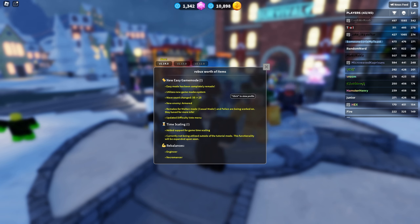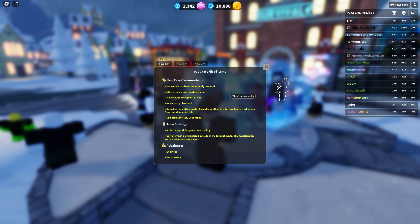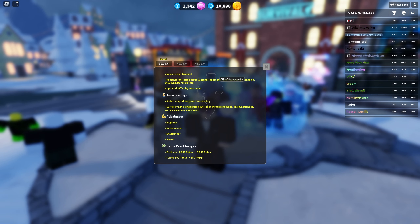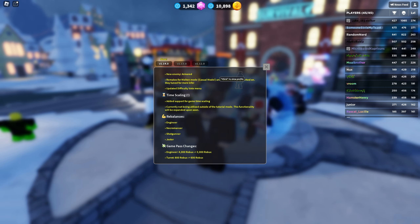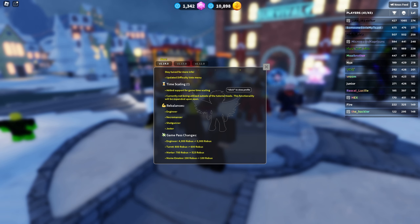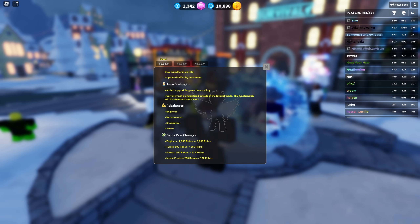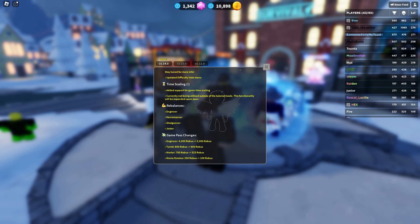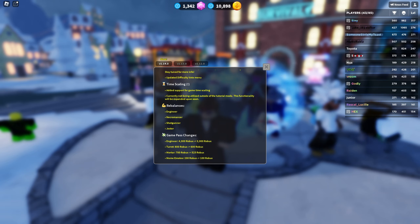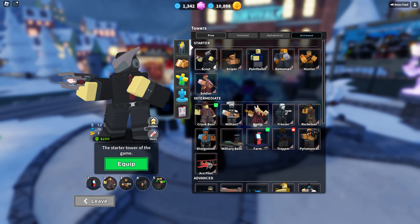Wave count changed from 35 to 25. Wait, I thought it was 30. New enemy: Armored. Remakes for Molten mode, Casual mode, and Fallen are being worked on — stay tuned for more info. I can't wait for that. They also updated the difficulty vote menu. There's time scaling added — I don't know what that means, but it's currently not utilized outside tutorial mode. Also, rebalances for the Engineer, Necromancer, Shotgunner, and Jester. So much stuff in this update — this is actually a really good update.